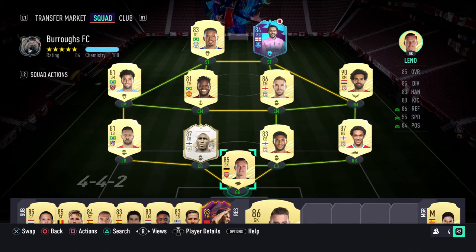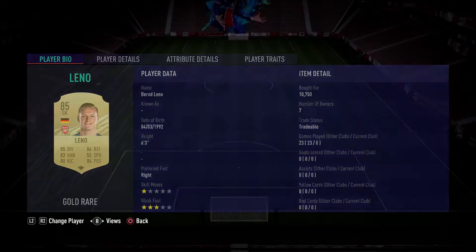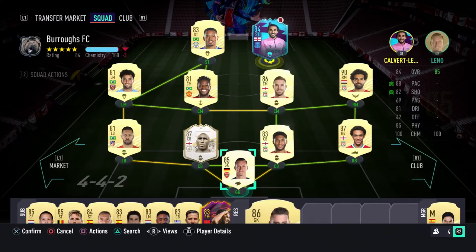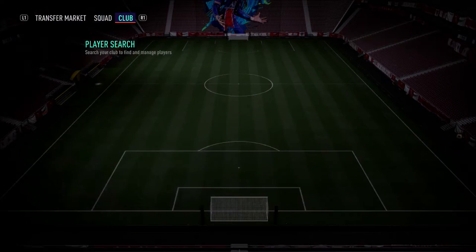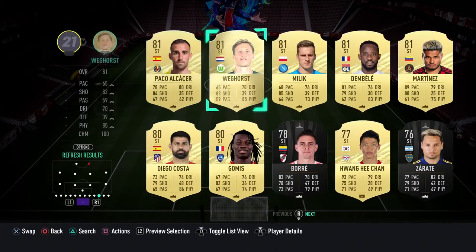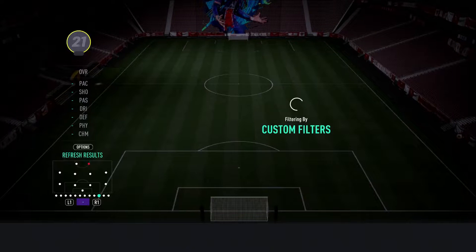Welcome back to another video and another FIFA 21 review. Today I've got Bernd Leno. As you guys know, I'm an Arsenal fan - without Leno and Aubameyang I feel like we would have had an even worse season. Leno literally saved our ass, he was incredible all season. Obviously he did get injured, Emi Martinez came in, we sold Emi Martinez for easy 20 mil, and then Leno came back playing absolutely exceptional.